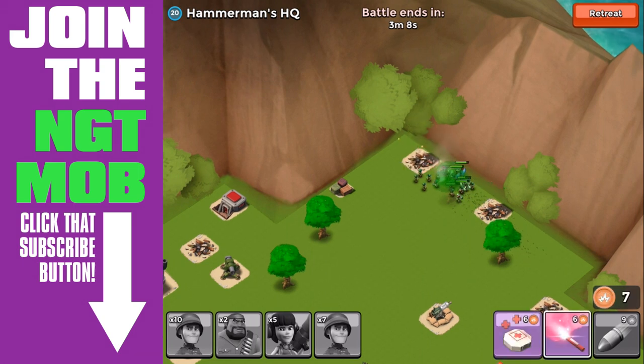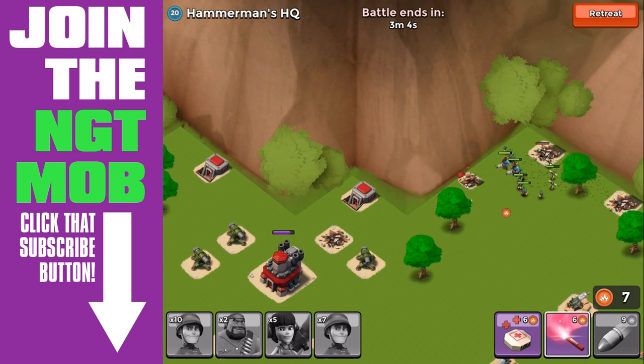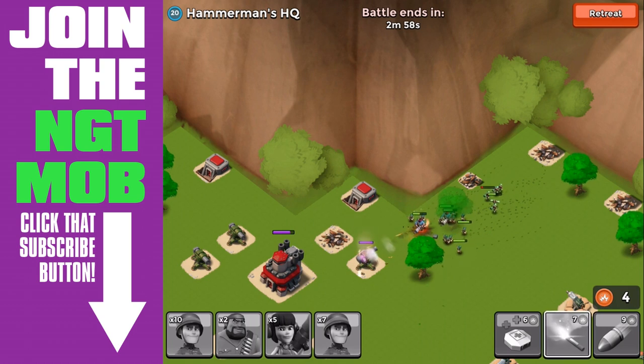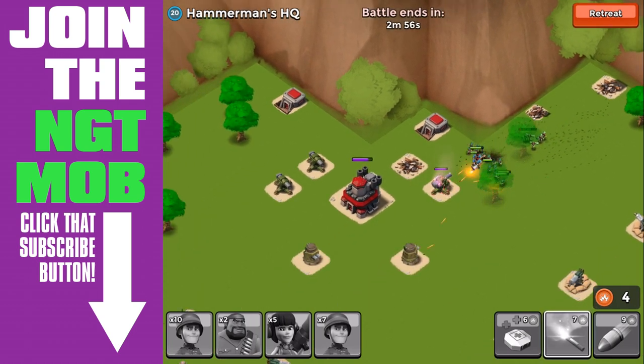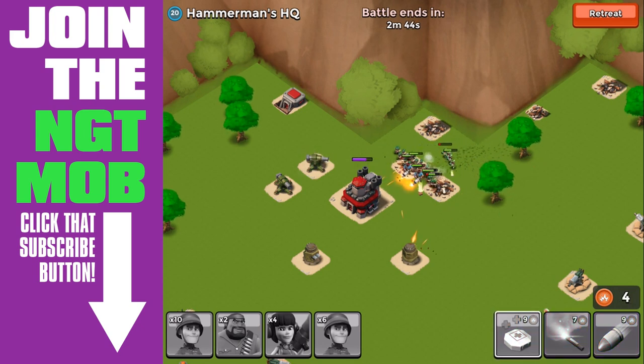I should have flared a little bit sooner so that we'd be up there taking those two buildings out. That's going to grant us additional energy. You don't want to just avoid those buildings - you want to take down the structures, the supplies. We need to direct them now to the cannon, but it's going to give us additional energy so we can post additional flares. Once we take out this cannon we should get another flare - we're gonna flare up right there, so they're out of range.